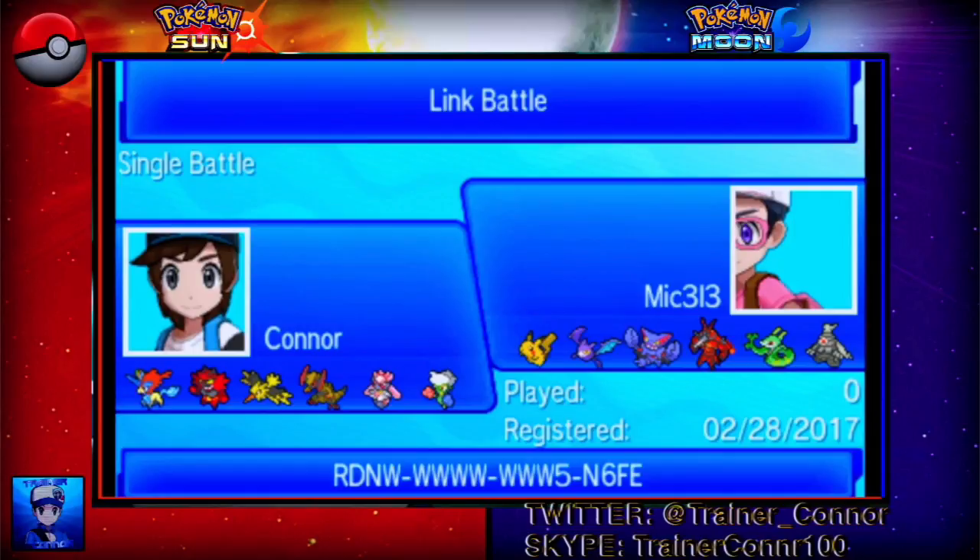Then we have a Muscle Band Incineroar. I don't want to go Choice Band because locking yourself into one move — it might be beneficial, but in the long run it's better to alternate and surprise your opponent. This is a more offensively oriented Incineroar. Then we have my defensive Zapdos, and it's shiny. Shiny Zapdos, ready to punch some holes if I need him. And then we have a Shiny Haxorus — I got him from Toshiro from way back when I started Wi-Fi battling. He has Dragon Dance and the Lum Berry.